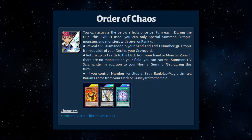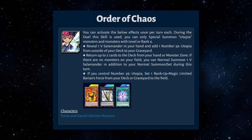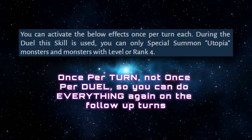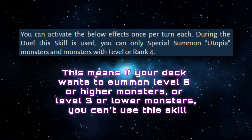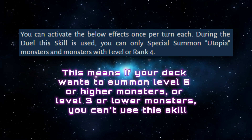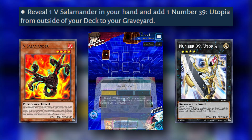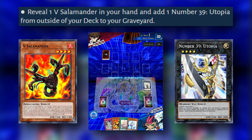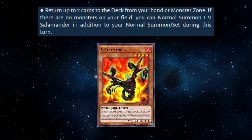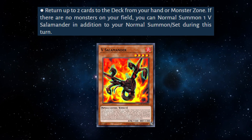The skill we play is Order of Chaos, which you should recognize from Undead's video, but I'll still go over it. This skill has three effects and you can activate every effect once per turn each. During the duel this skill is used, we can only special summon Utopia monsters and monsters with a level or rank four. The first effect lets us reveal one V Salamander and place one Number 39 Utopia from outside our deck to the graveyard. The second effect lets us return up to two cards — keep in mind you do not have to return two cards — from our hand or monster zone.